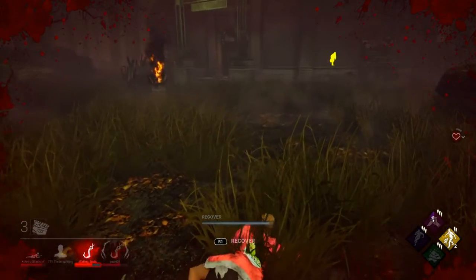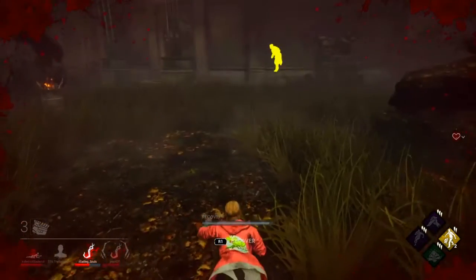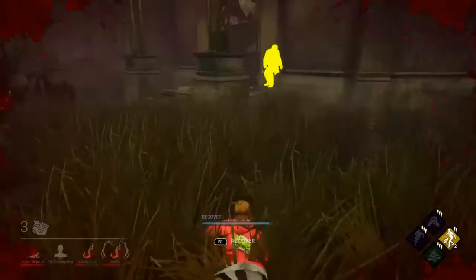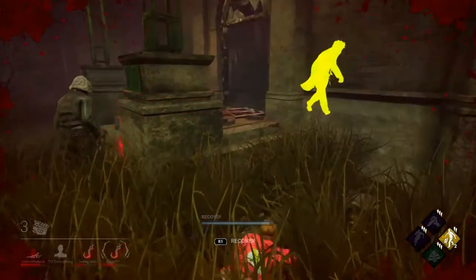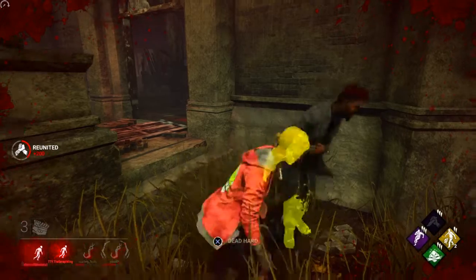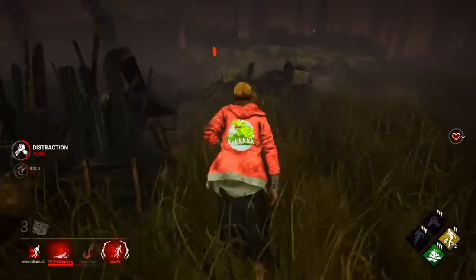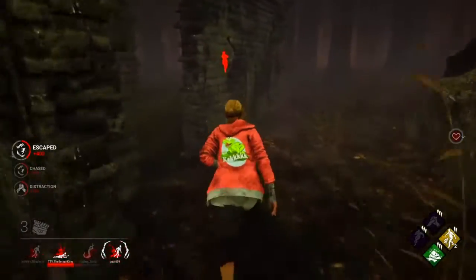Another challenge is earn blood points for boldness as survivor — 24k BP required, and you get 25k BP and 3 rift fragments. Drop 10 pallets while being chased by the killer — this one has to be in a single trial — 25k BP and 3 rift fragments. Hook the obsession 6 times — 25k BP and 3 rift fragments. Escape is near — 35k BP and 5 rift fragments. Drop a pallet to stun the killer 3 times — 35k BP and 5 rift fragments.